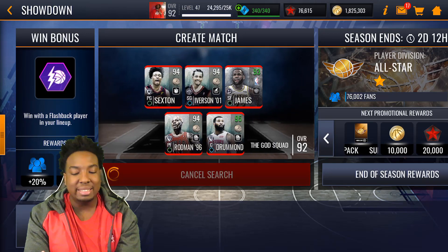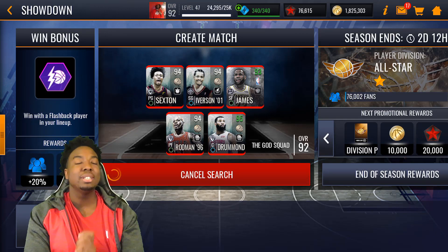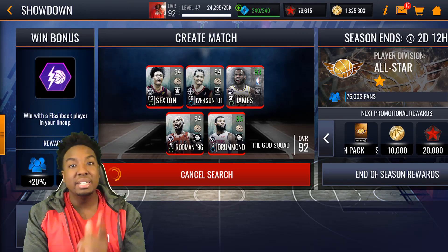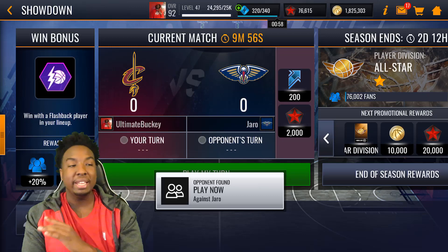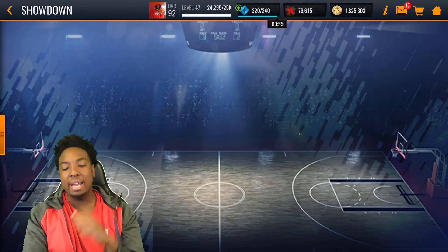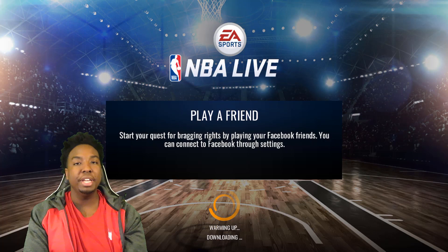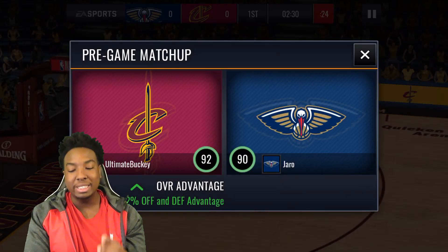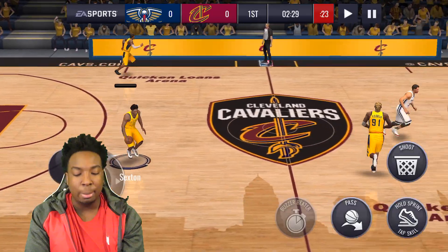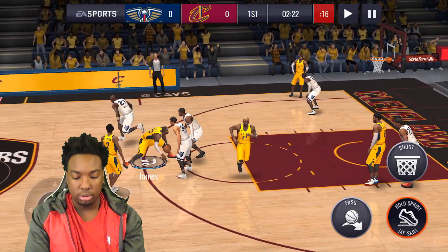Here's my God squad lineup: Colin Sexton at the point, Allen Iverson, LeBron, Rodman, and Drummond. If you haven't seen my out-of-position lineup gameplay I dropped earlier today, definitely check it out. I'm also going to be doing my top five pulls of NBA Live Mobile Season 3 tomorrow. I also want to start streaming again this weekend — I know I always promise a stream and never deliver, but I'm going to try. I also need to put together a road-to-the-top episode.